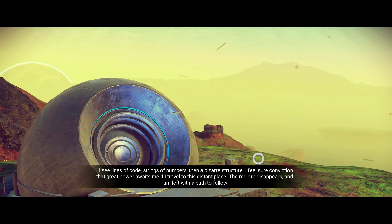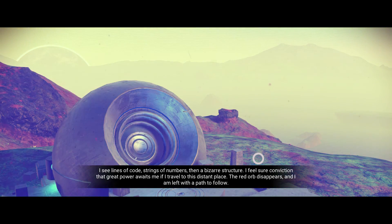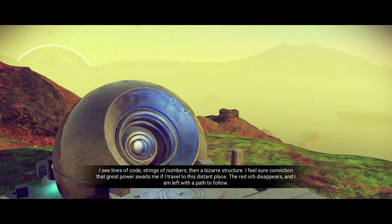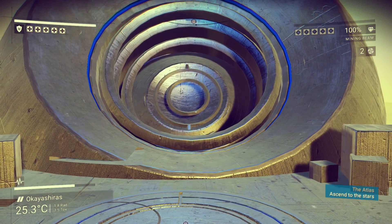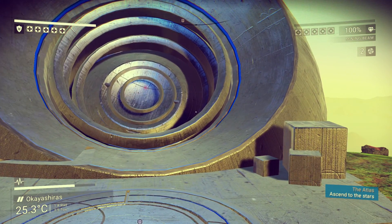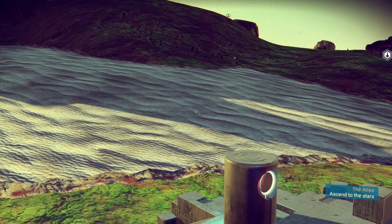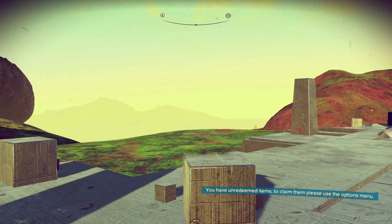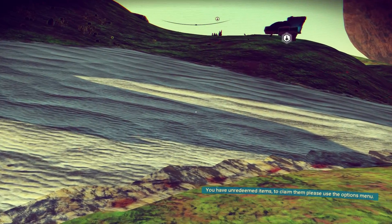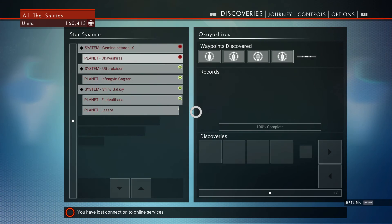I see the lines of code, strings and numbers, then a bizarre structure. I feel sure conviction that great power awaits me if I travel to this distant place. The red orb disappears and I am left with a path to follow. And it gave me a warp cell, so that's cool. It wants me to ascend to the star - just exit orbit - but I don't want to do that yet. I'm on this cool new planet and I want to explore a little bit.